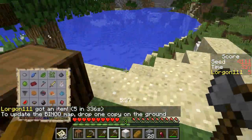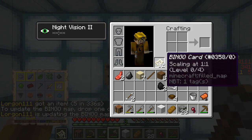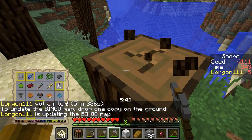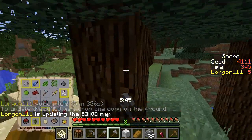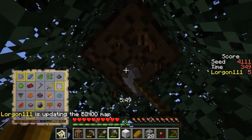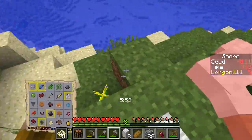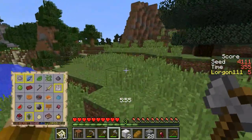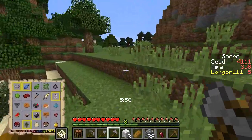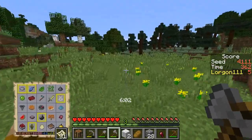Did we get a spruce sapling? I think we did because I just heard an item drop. Let's go ahead and update the card. Yes, spruce sapling is checked off. In case I need more wood — because I probably will — I'll go ahead and grab some. And then I wanted to head this way because it looked like there was a lot of continent, and I might be able to find the pumpkin. I need to find chickens and more food.